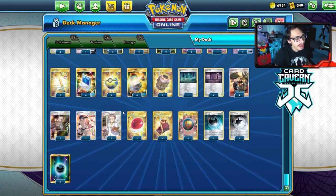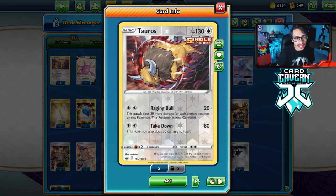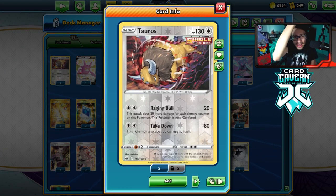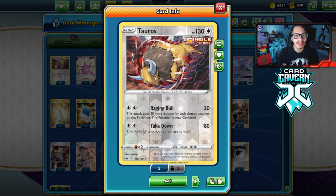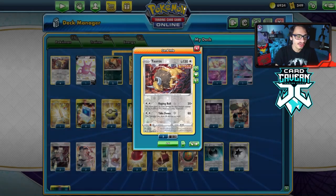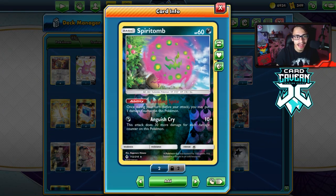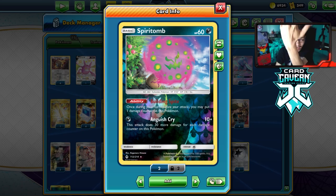Here's my Tauros list. Tauros can hit hard. It's not like a worse Spiritomb — it's a bit different. Spiritomb is still good; we are still going to use it as an attacker because it's a dark Pokemon, and Shadow Rider is fairly popular right now. Spiritomb can still be very beneficial against the Shadow Rider matchup.